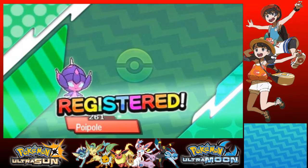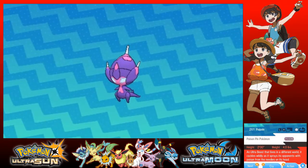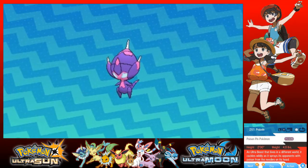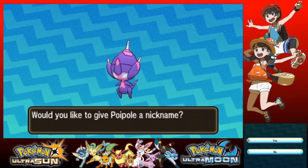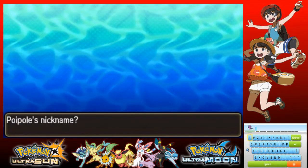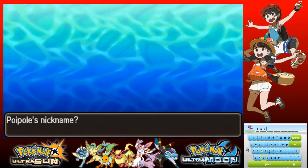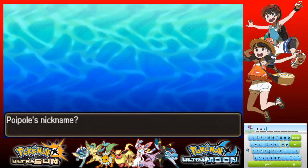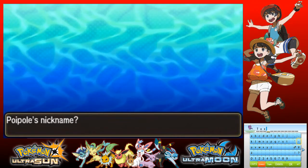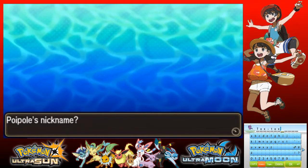Nice. An Ultra Beast that lives in a different world — it cackles wildly as it sprays its opponent with poison from the needles on its head. Alrighty then. I'm gonna name you... this is gonna be a weird name. I'm gonna name you Tox Tox. Why? I don't know — I'm original, like I said.